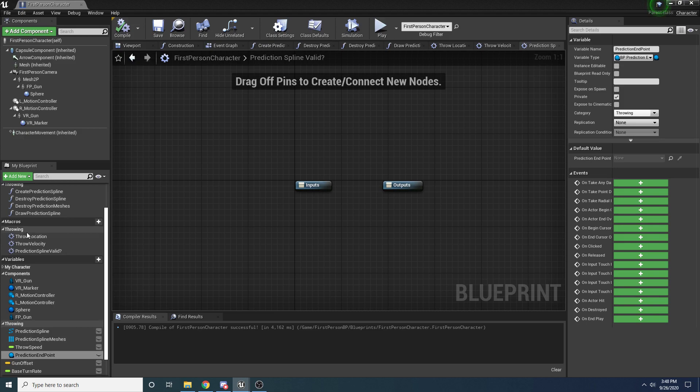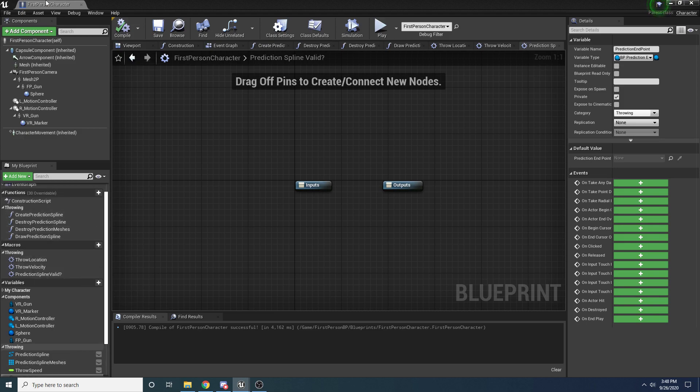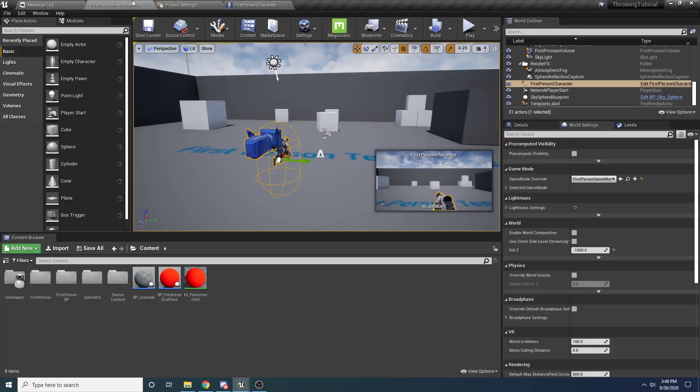So we now have all our variables, all our macros, and all our functions ready to fill out. It should be a lot easier now that we have all this created. We're going to continue this in part two - I'll see you guys in part two.